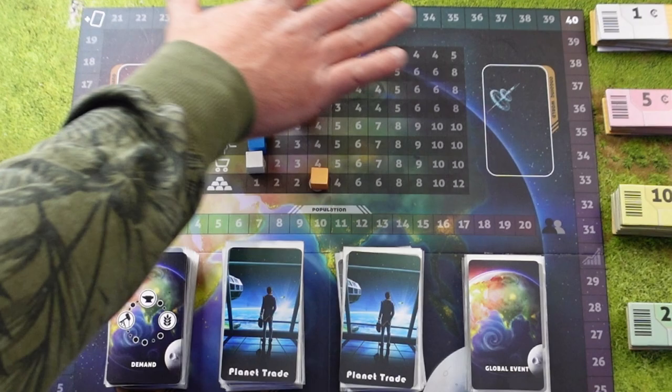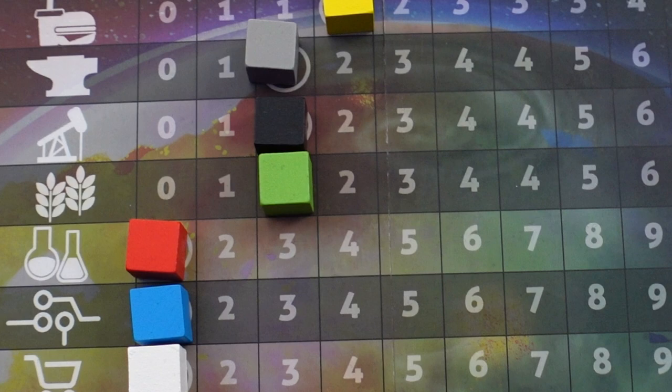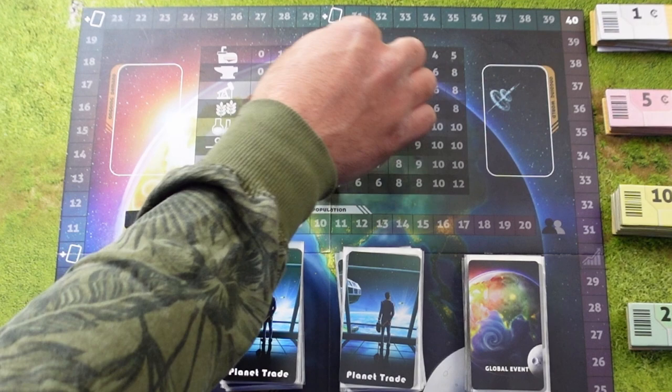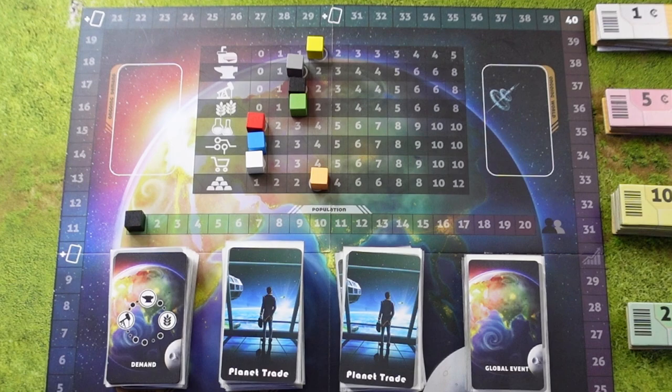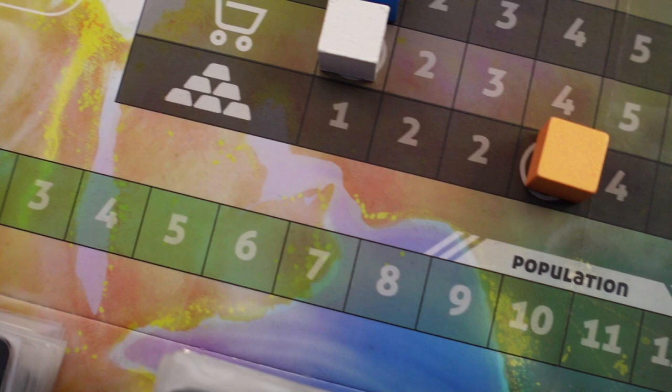Above the cards we have the demand track. This track will adjust the demands of the different goods on Earth. On these tracks we have some numbers that have circles around them — each cube should be placed on these circles as it is the starting spot. These three here do not have any circles, meaning that they start at zero. Then we put one black cube on the population track, starting at number one.